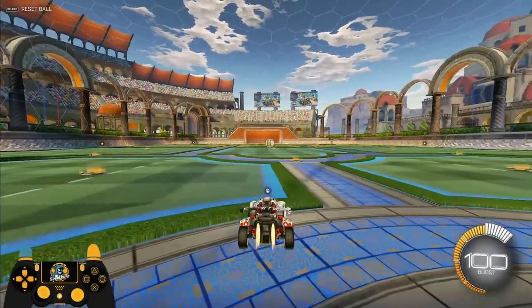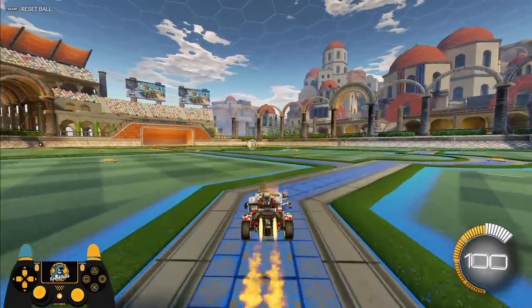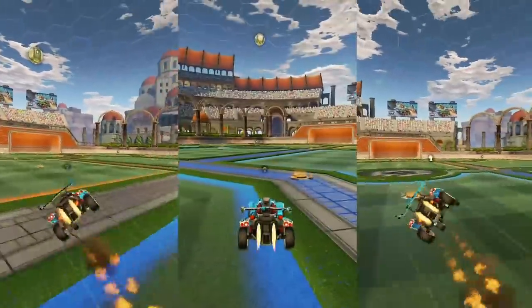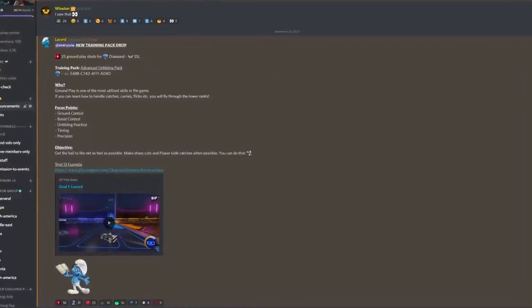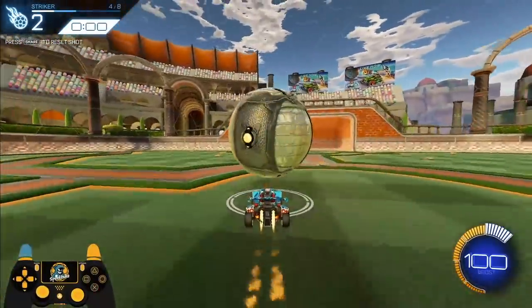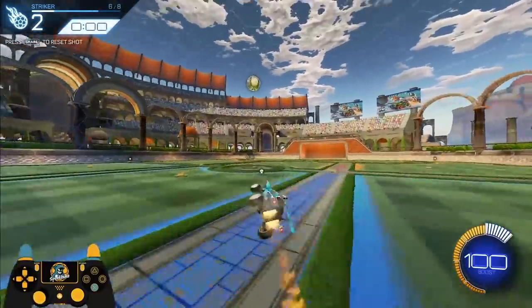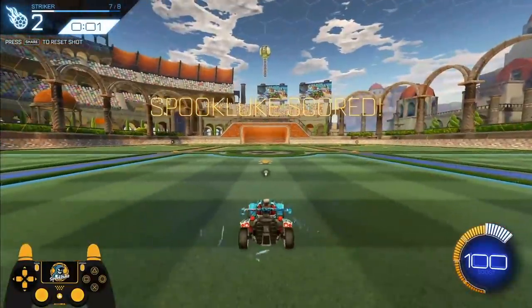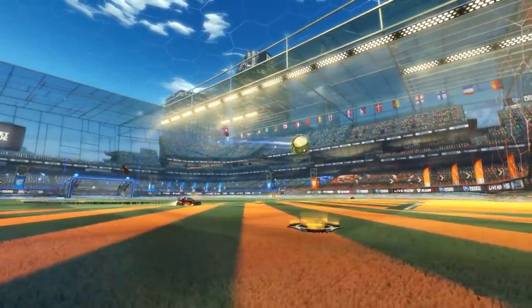In the case of the speed flip, it's just the turn you need to make before you dodge to make sure your car goes in a straight line to the ball. Introducing the first ever speed flip catch training pack — shout out to Lazord for helping me make this. Links are down below. Basically, what this pack is, is a speed flip test. But since every shot is a catch, you have to make sure you do your micro adjustment and your speed flip perfectly, so you land in the center of the ball. In other words, you have to be not just fast, but accurate as well.